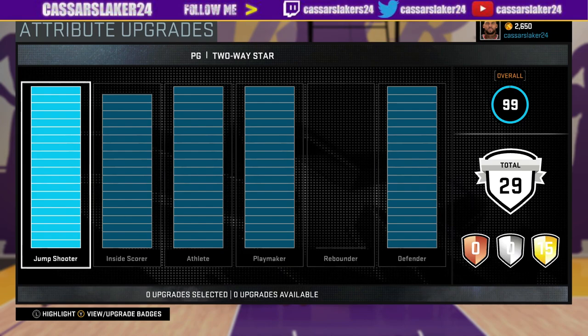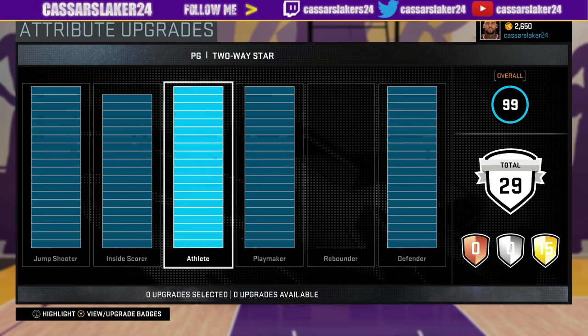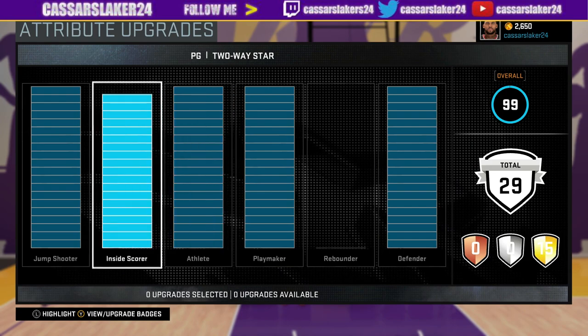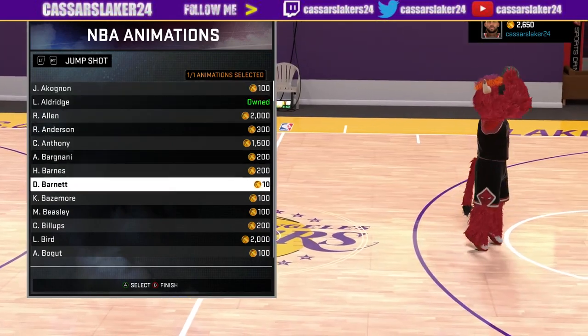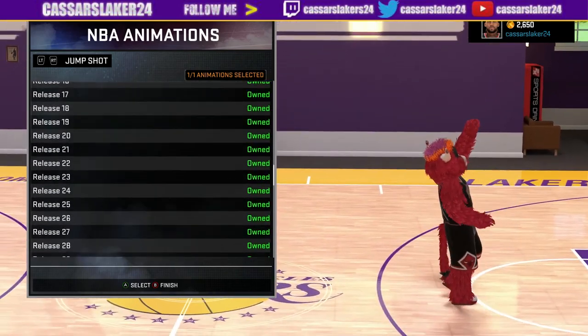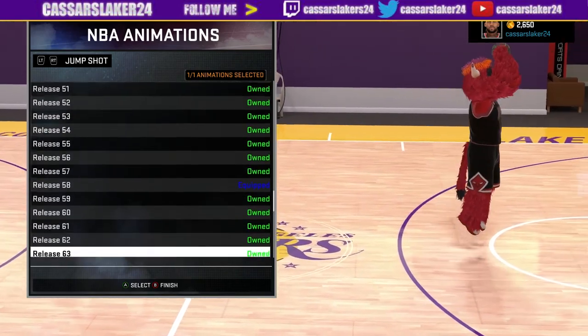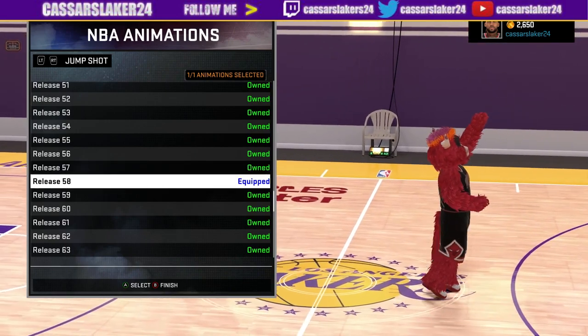I'm going to show you the jump shots and signature styles. My guy's not a hundred percent maxed out — I don't even bother because I'm not playing park anymore. I'm going to show you the best jump shots now. The third best jump shot is the Luxe soldiers number 3, that's number three. Number two is 51. The best jump shot in NBA 2K16 is jump shot 58.